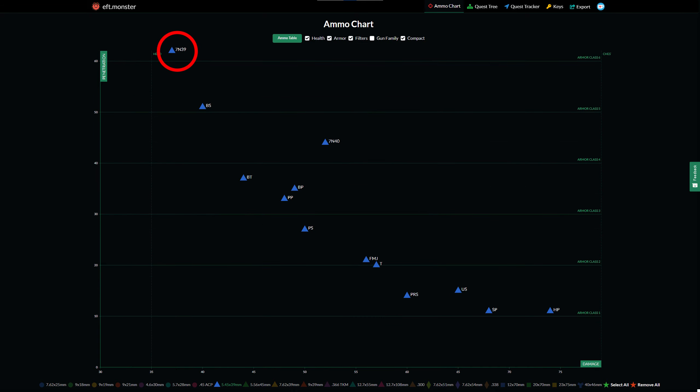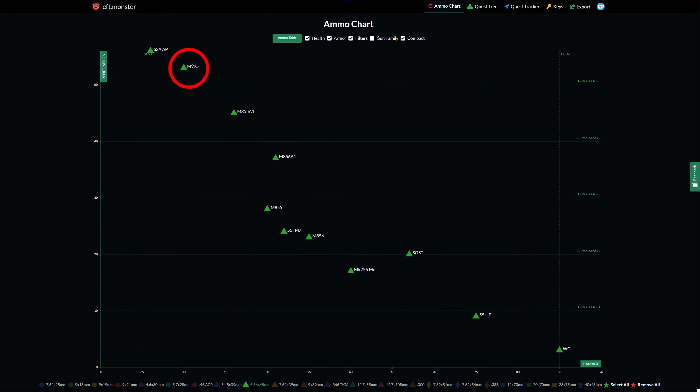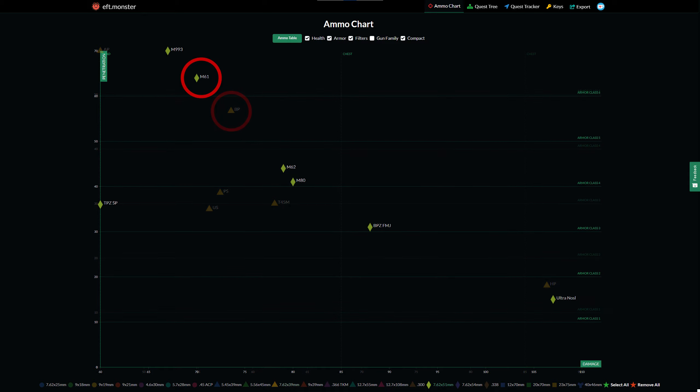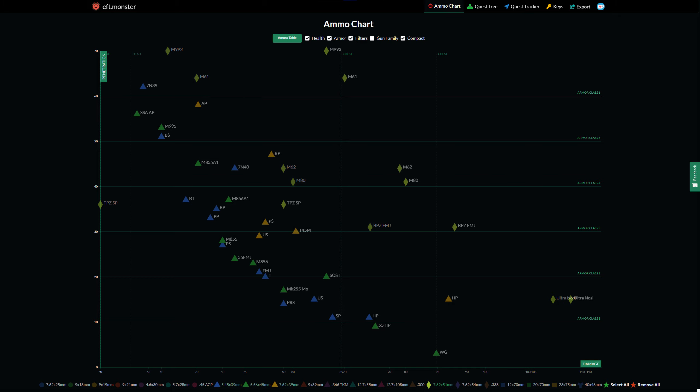The 5.45x39 — that's the standard AK ammo. The 5.56x45 — the standard NATO ammo. 7.62x39 — the high caliber Russian ammo, and 7.62x51 — the high caliber NATO ammo. The rounds I want you to focus on: 7N39, that's PPBS, M995, BP, and M61.